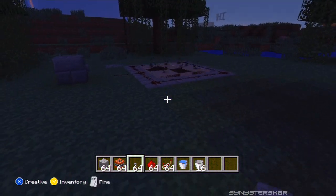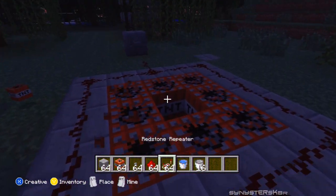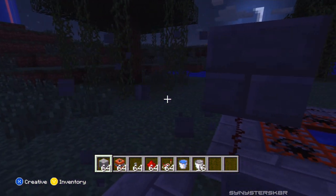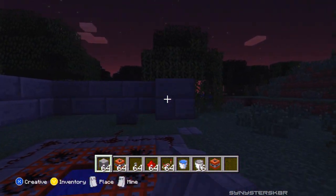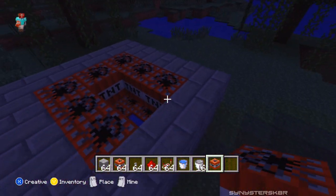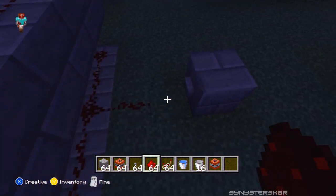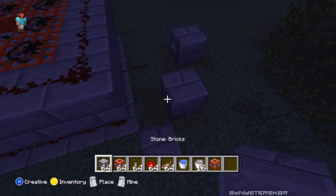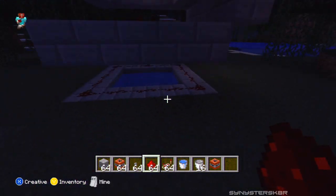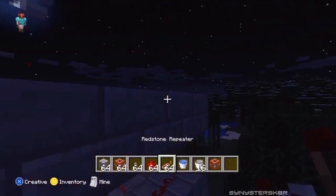Then build another ring on top — one space above — so get another five by five hollow layer of blocks. Put TNT along the outside edges like you did below, and again put redstone going all the way around. From there, perpendicular, put a block going out and build up so it connects. You do that for as many layers as you want — I did it five times. You'll need to put a repeater so the signal doesn't run out, then run it all the way up to the top.